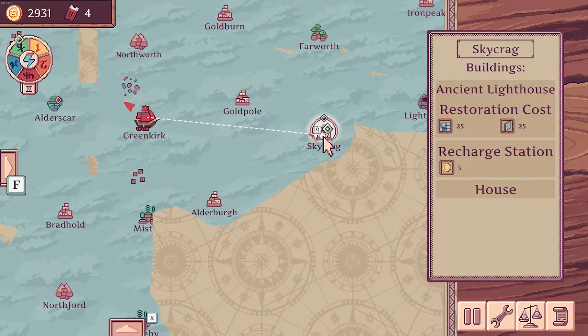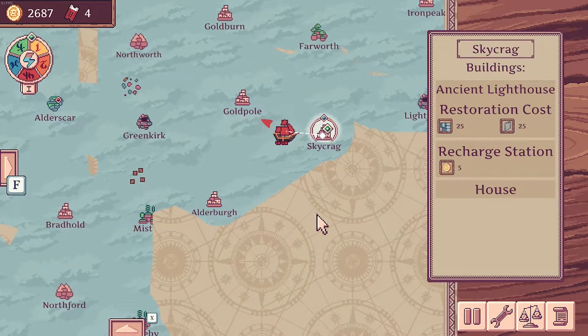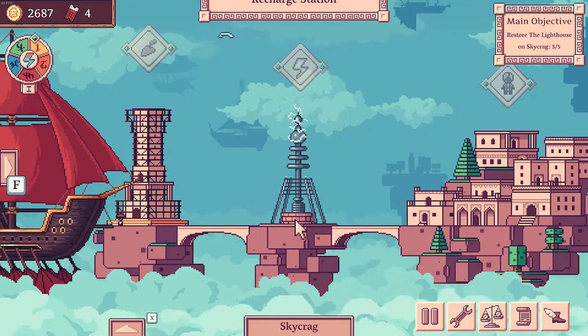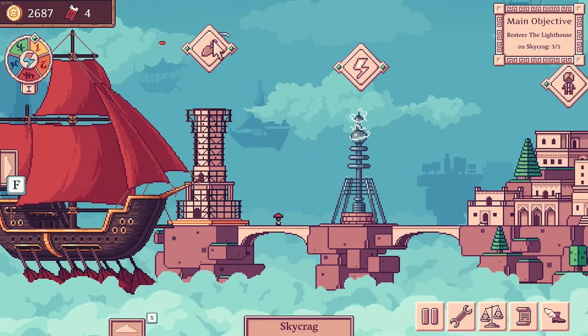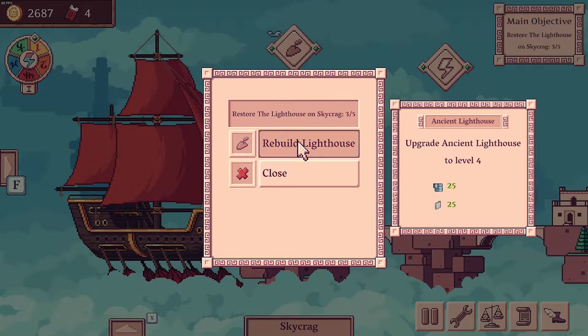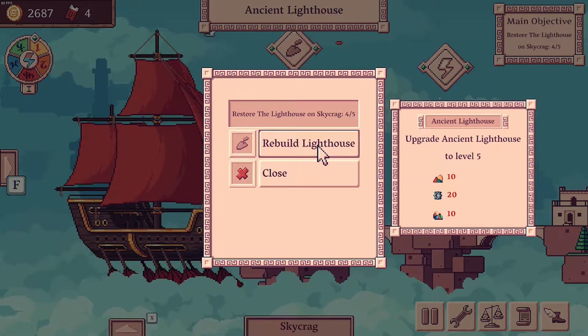I wonder what we get for finishing the lighthouse — I think this is the 4th or the 5th stage. Pay the fees — 244 we're paying every week now, that's a lot of moolah. Luckily we're in a position where we can make a lot of moolah too. We still have a few gems unsold, we can go back to the bazaar and sell them. Let's rebuild the lighthouse — there we go, last one now. Gems it needs, gears it needs, and dyes it needs. That's doable.